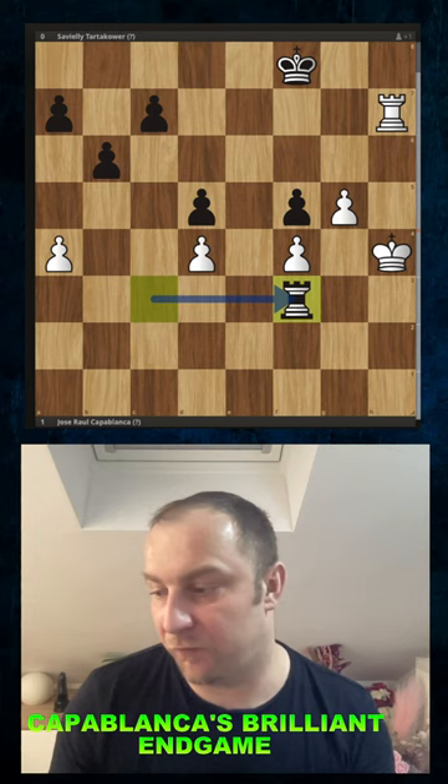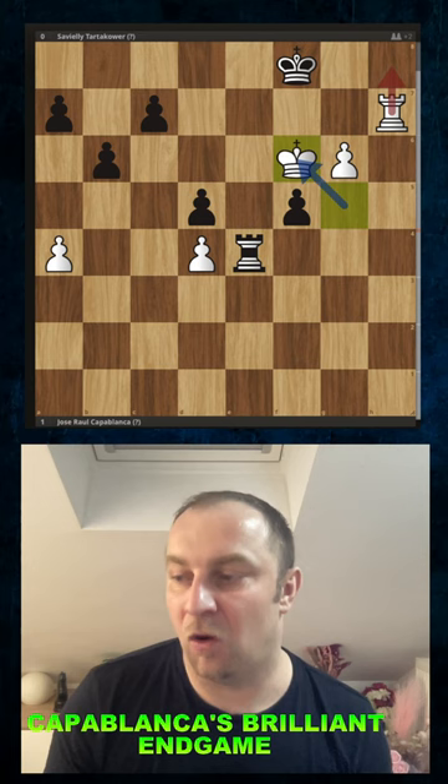In one of his games he played the brilliant g6, allowed his opponent Tartakower to play rook to f4, but now we have again this pattern — we're threatening checkmate on the back rank.